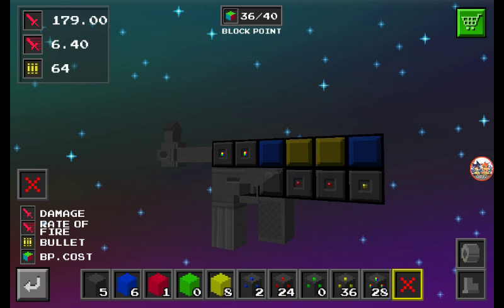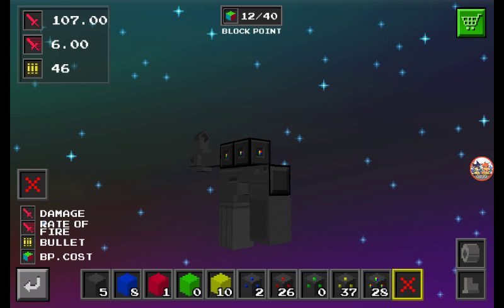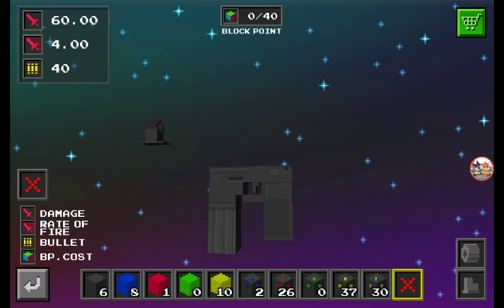So you delete all the blocks you have on your gun. Then keep an eye on my amount — 30, 30, 37, 0, 26, 2, 10, 0, 1, 8, 6. Keep an eye on that amount.